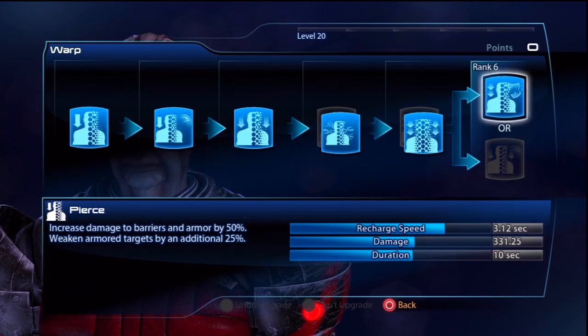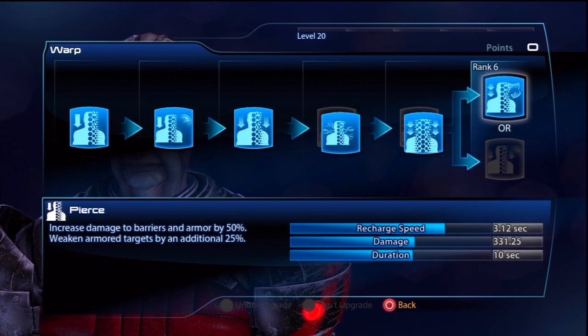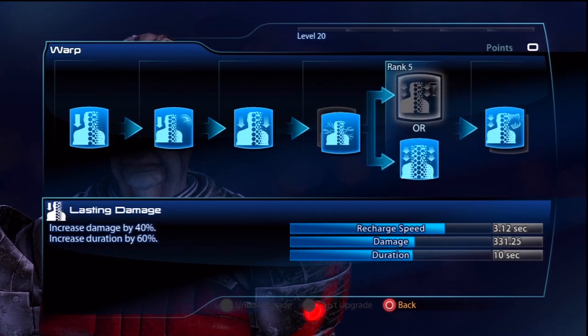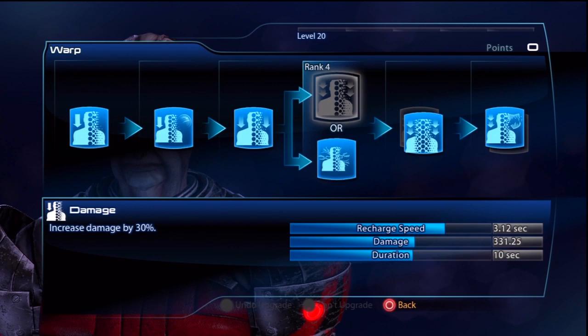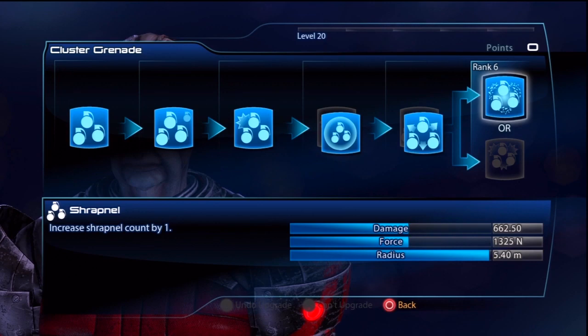I max out Warp, putting points into Pierce over recharge speed, because Pierce gives you a nice debuff on opponents. I put points into Expose over Lash and damage, again because this is a nice debuff. And finally I put points into Detonate over damage, because I will be using Warp as a debuffing move rather than a damage-dealing ability.